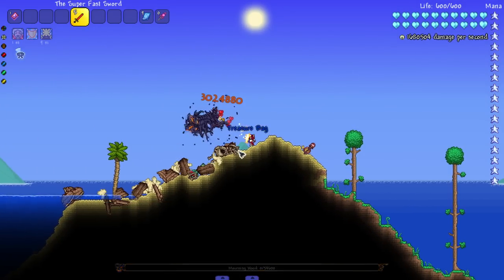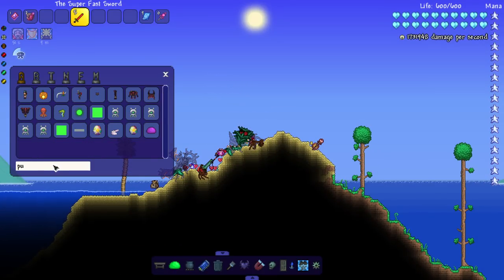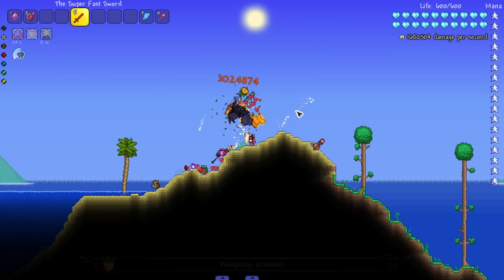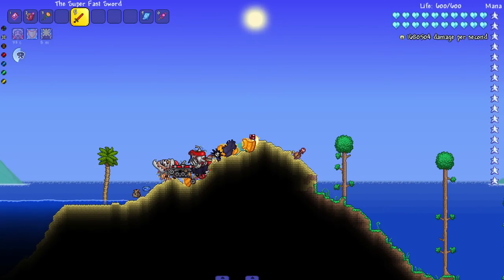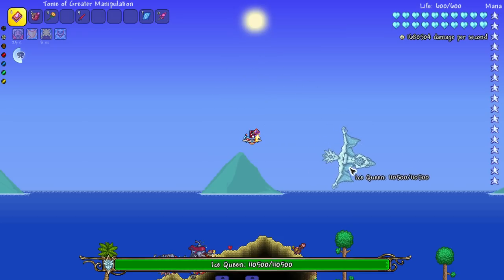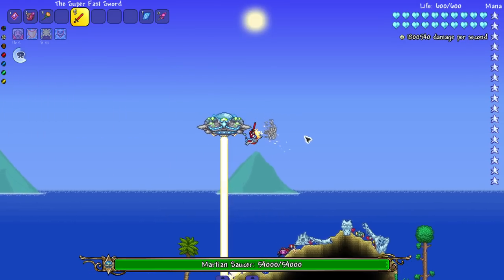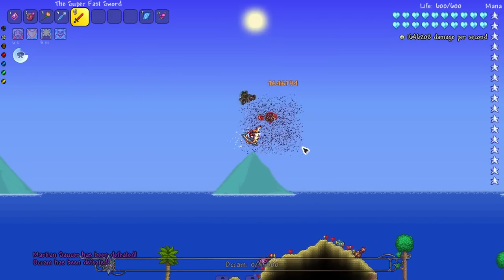Let's talk about Mourning Wood and Everscream — knocked them out separately. Pumpking we grab and drop on my head. Santa-NK1 easy kill, no dragging needed. Ice Queen does fly around so I had to angle her right and let her run into me. Martian Saucer — a little bit of trouble — and then Lunatic Cultist, giant bloody explosion.